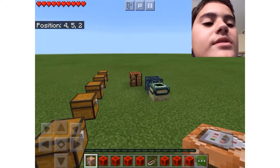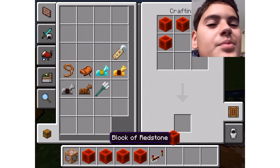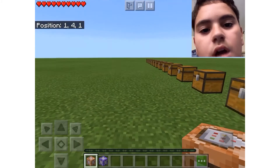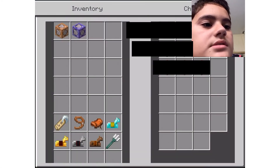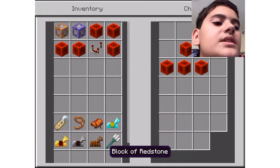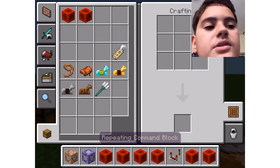For the different command block types: the normal one uses redstone, the repeating one uses a repeater, and the chain one uses a comparator. So normal is redstone, repeating is the repeater, and the comparator is for the chain command block.